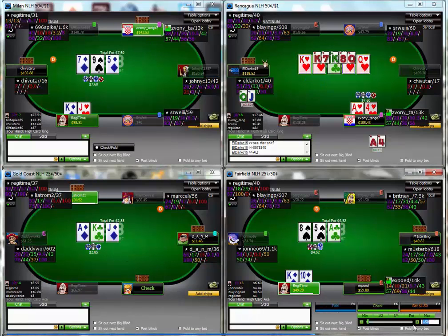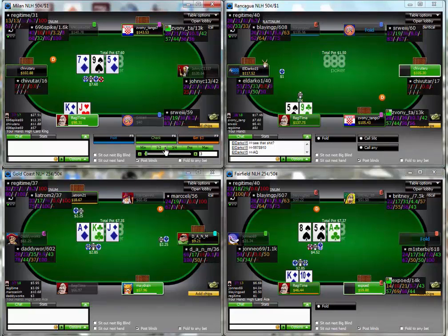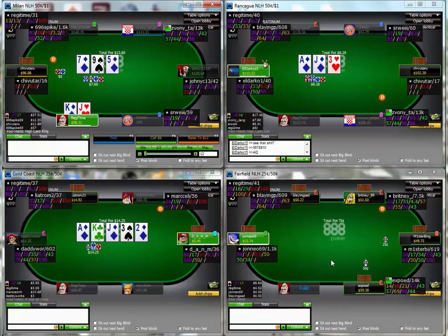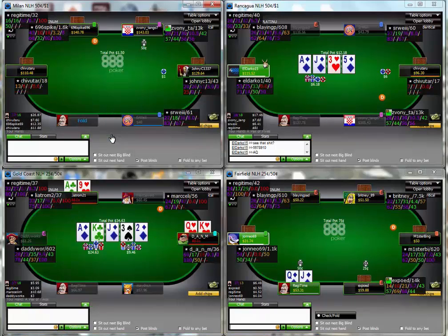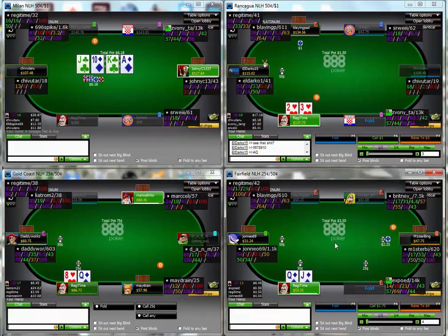When both these guys check I think we have a pretty obvious spot where we can just make a small stab and expect it to be fine - and it was fine. I think when the x-board checks that flop he never has the ace or rarely, so I'm only worried about Mr Bing having an ace which is entirely possible - but he's the only guy I thought could have one.